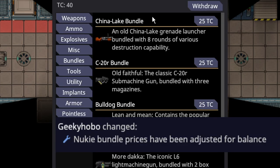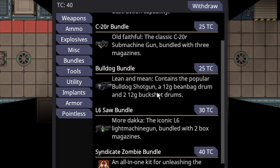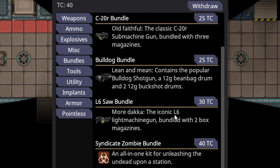Nuki bundles have received slight tweaks. The China-lake bundle is surprisingly cheaper. The Bulldog now contains one extra magazine. The L6 SAW is 10 TC cheaper, making it a more likely option to be seen. Also, not in the same PR but related, the Syndicate Zombie Bundle is back.